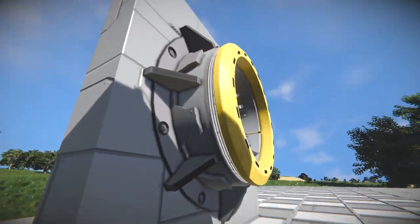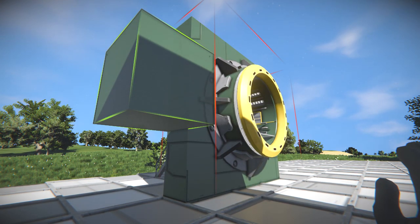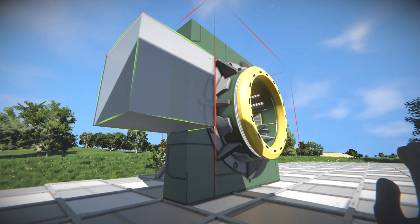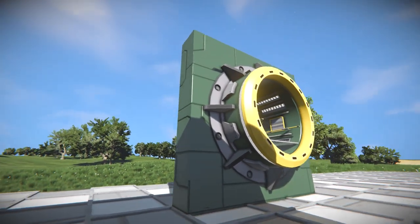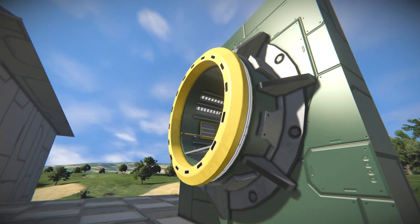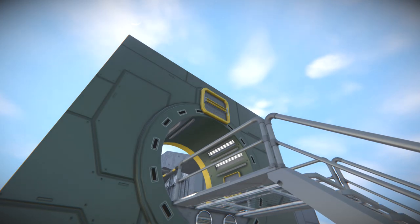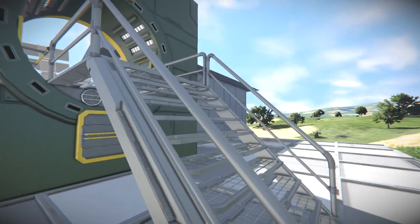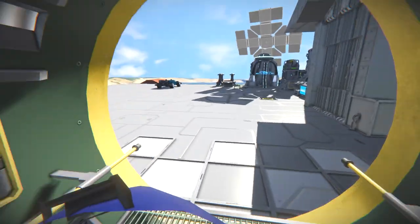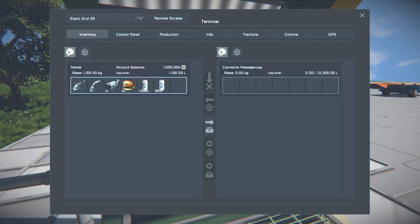I forgot if this bit changed colour too — one way to find out. It does. It's basically a connector that connects on, which also gives you a way to walk through. You can see the connector port on the top and bottom, so you can connect to your conveyor system, so items can be transferred. And they possess an inventory capacity of 72,000 litres, which is more than a small container. Which is interesting.